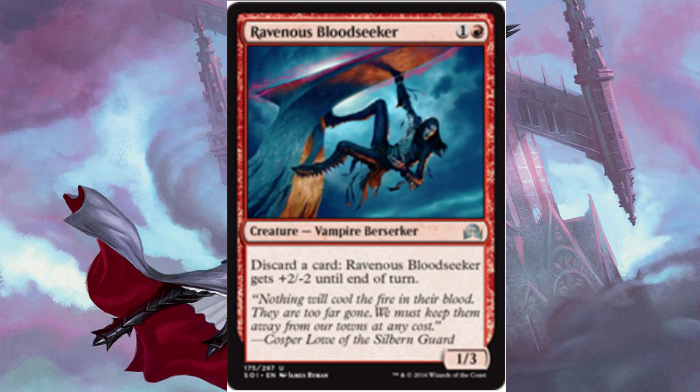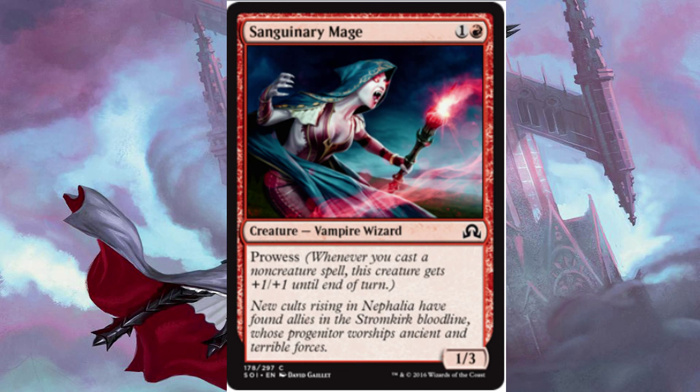We also have 2 Ravenous Bloodseeker for 1 and a red, a 1/3. It has the option to discard a card, and it gets +2/+2 and -2 until the end of turn. And finally in our creatures, we have 2 Sanctum Mage for 1 and a red, a 1/3 with prowess. So whenever you cast a non-creature spell, it gets +1/+1 until the end of turn.